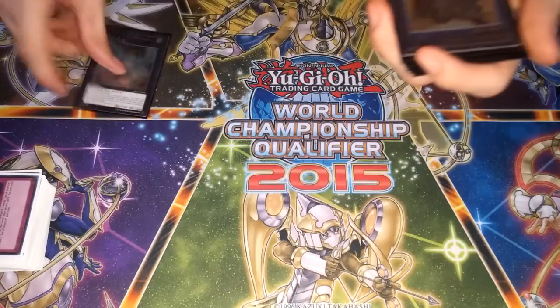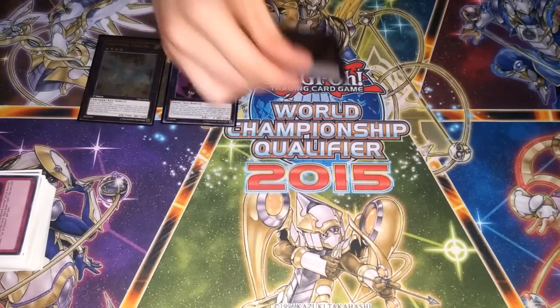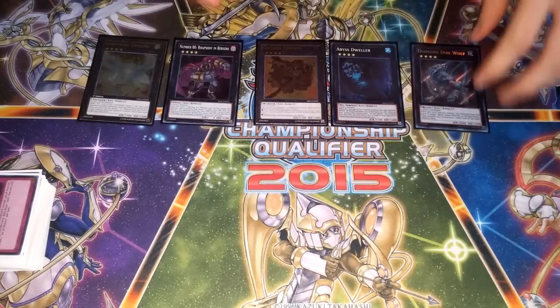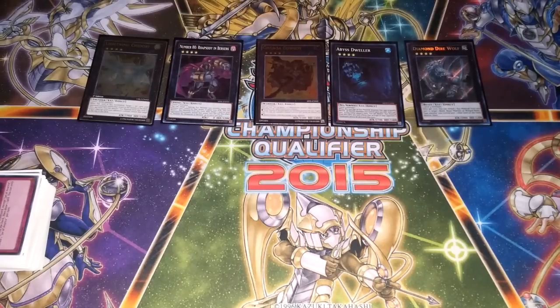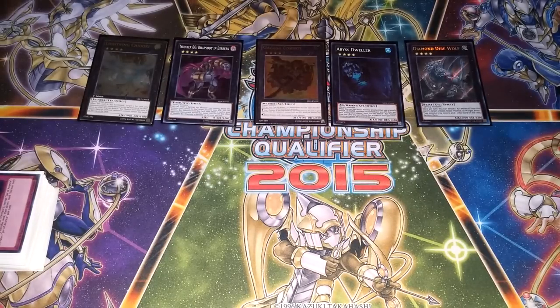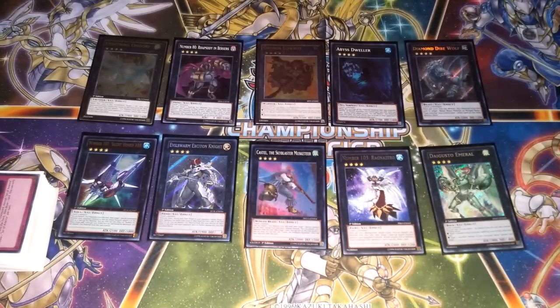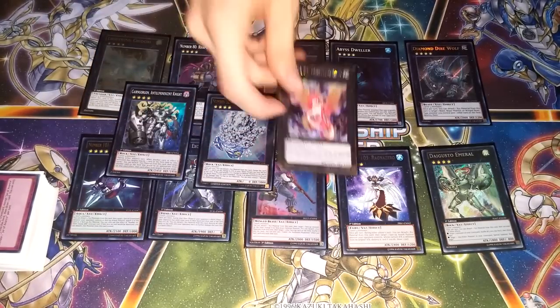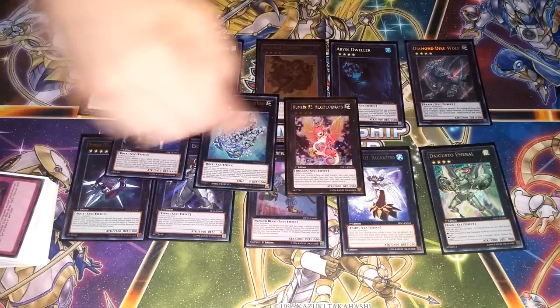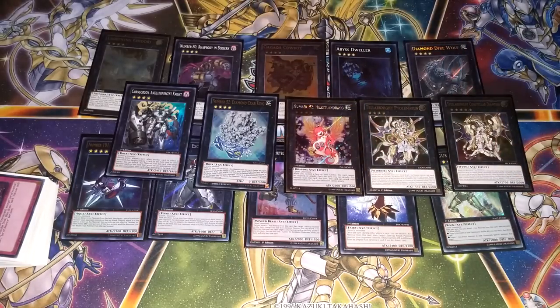For the extra deck, it's pretty much just a variety of rank fours. We have Lightning Chidori — this deck can make it really easily. Chidori is still a really powerful card even if it's not as impactful as when it first came out before Castel or 101. One Number 80, one Cowboy, a Dweller, Diamond Direwolf. A lot of people think Direwolf combos here because you can use Pegasus, Tiger, or Eagle and they go to the back row, but that doesn't come up very often — just using it to pop a back row and blow itself up is usually good enough to get an OTK through. Then 101, Exciton Knight, Castel, Ragnazero, Daigusto Emeral just to shuffle back resources, Kachi Kochi Dragon, Diamond Crab King as an out to towers, Heartland Draco — he can't be attacked when you have Crystal Beasts in your spell and trap zone, so he stays alive really long. And Ptolemaeus and Diamond for Shaddoll and Burning Abyss matchups.